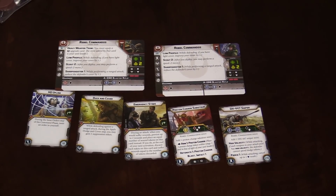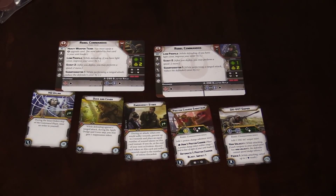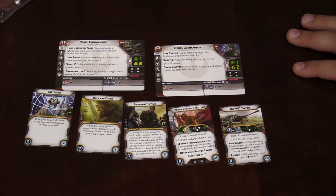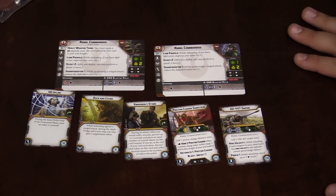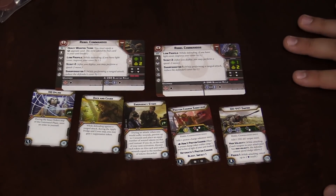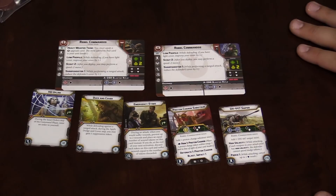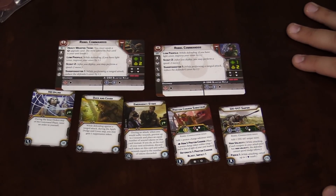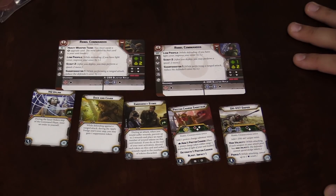A couple of their abilities: Duck and Cover is a really great one. When defending against a ranged attack, during the apply dodge and cover step, you can gain suppression 1, which gives them cover 1 — which they could then improve with their Low Profile to cover 2. So even if they're just out in the open, they can duck and cover.